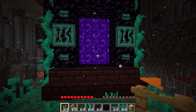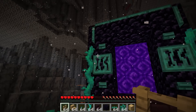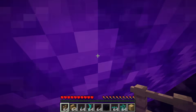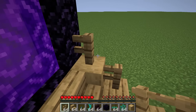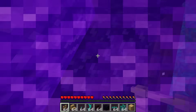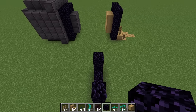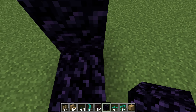Weird nether portals. As most of you already know, one block travelled in the nether equates to eight blocks travelled in the overworld, so when linking up nether portals you need to take this mathematics into account. It's so accurate that you can actually change what nether portal you pop out of depending on where you stand in the nether portal. If I walk straight into the wall behind it, I pop out into my survival base. But I can only access my secret vault by standing on the very edge of the nether portal. This is achieved by having two nether portals in the overworld, eight blocks apart in the direction your nether portal is facing.